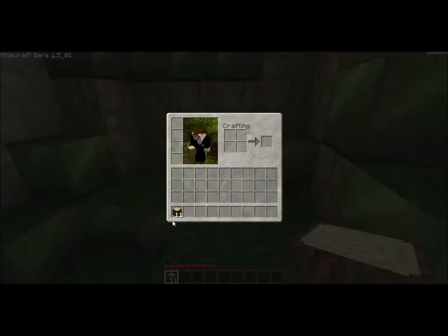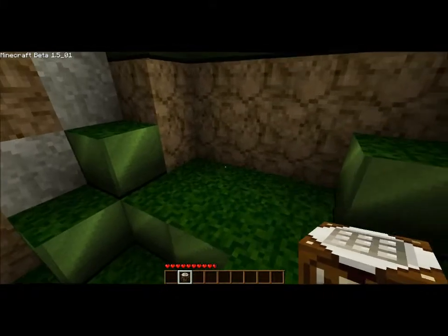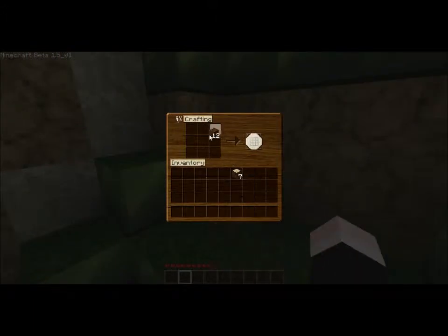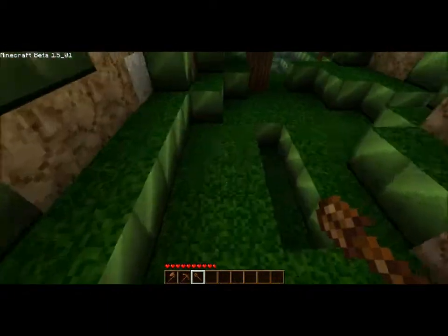So what we'll do — plonk, plonk, plonk, plonk, plonk — a crafting table. Plonk it down there. I will need to build a small roof, but I will get some sticks like so. That's got a wooden pickaxe and a shovel. I'll just put the stuff down here, and I'll get an axe.